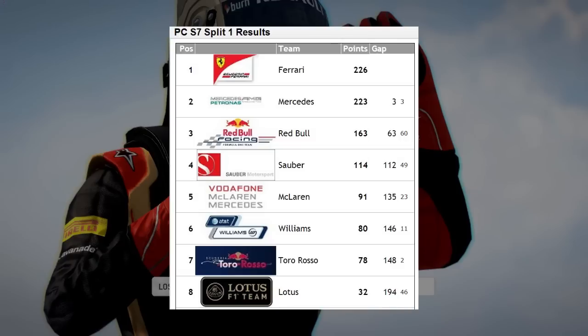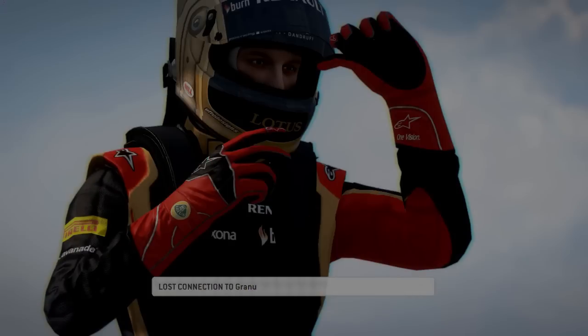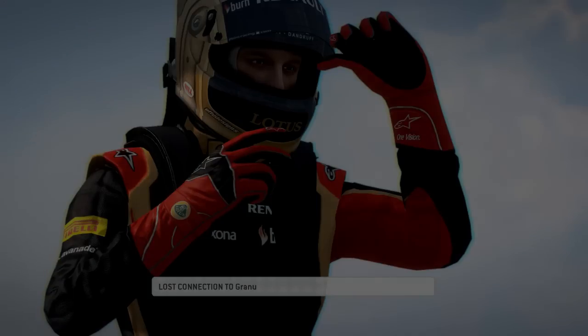What that's gonna do for the constructors: Mercedes has closed down Ferrari significantly, only three points behind with Romian unfortunately not taking part in this race. Red Bull with 163 points, followed by Sauber with 114, McLaren with 91, and it looks like Williams is actually starting to close down McLaren with 80 points, and Toro Rosso even closer, only two points behind Williams. Next time it's gonna be the site of Mika Hakkinen's first Drivers' Championship win in 1998, and it's of course Suzuka in Japan. Thanks for watching.